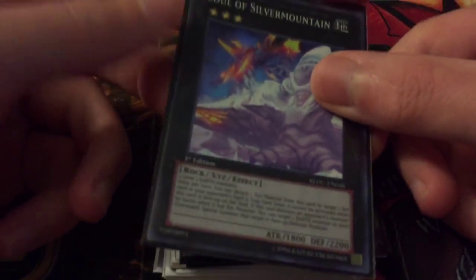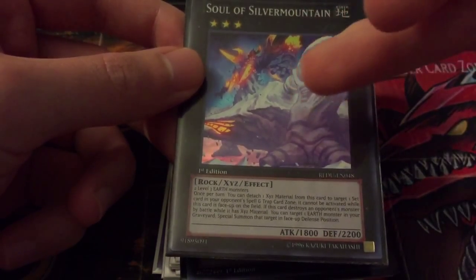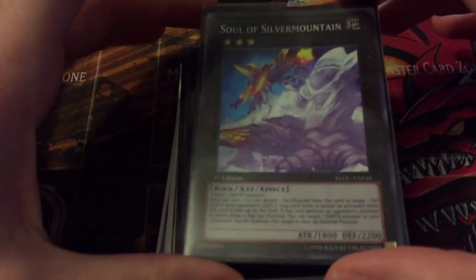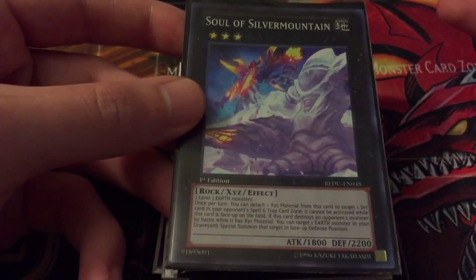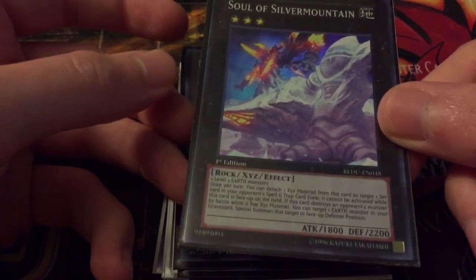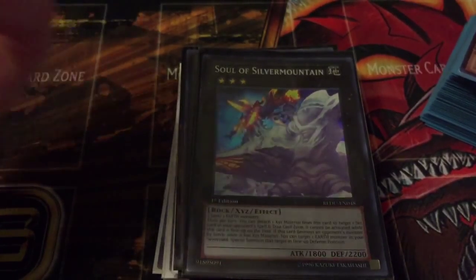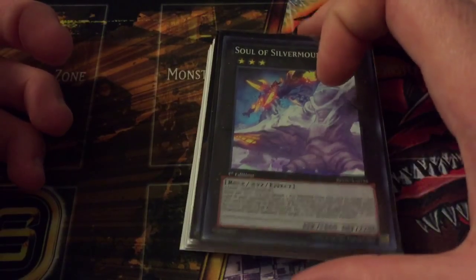Soul of the Silver Mountain is an older card from Return of the Duelist — maybe one not a lot of people know. It requires two level three Earths, which isn't too hard here since Construction Train Signal Red can help you go into it easily. His effect lets you detach a material to target a set card your opponent controls; they can activate it, and if each choice resolves, you can target an Earth monster in your graveyard and special summon it in face-up defense. Helps bring back big guys for synchros or XYZ plays. It can be decent if it doesn't die right away.